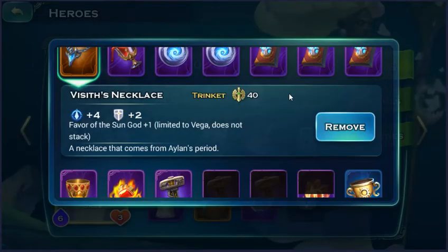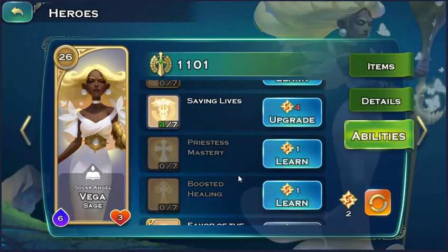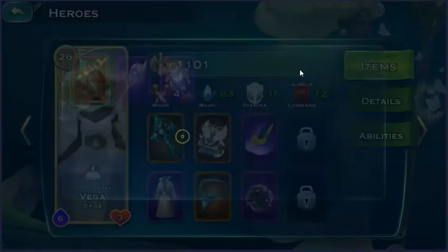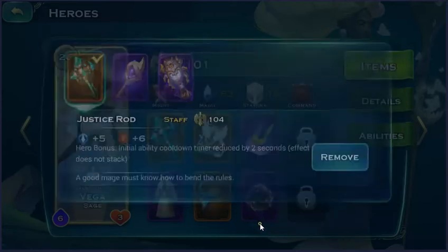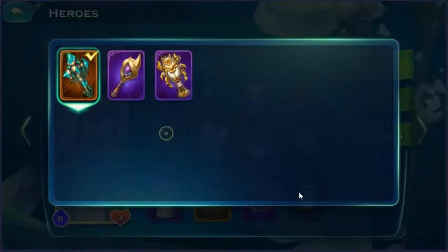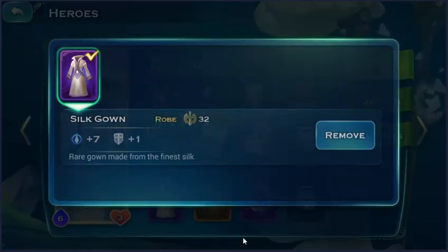One more thing: I was lucky enough to get this item from the dungeon. If you are lucky enough, you may have a chance to find it in the dungeon. The 'Favor of the Sun God' ability is a very, very good ability. Combined with the stat that reduces initial ability cooldown by 2 seconds, you can use the ability almost immediately at the start of the battle — in about 2–3 seconds. That's pretty good against things like Cowboys trying to drag your front line with a Solomon or something.